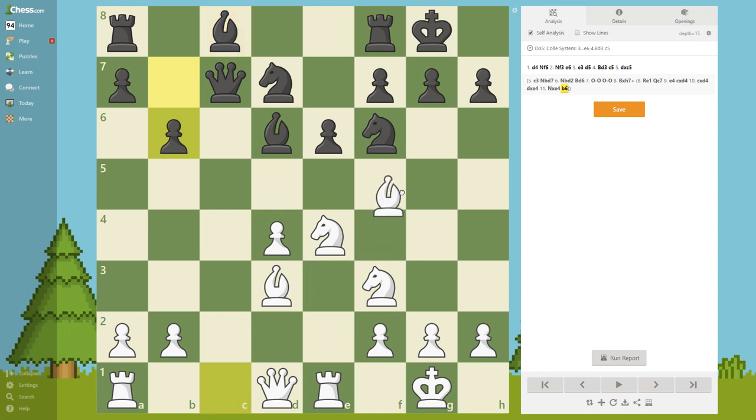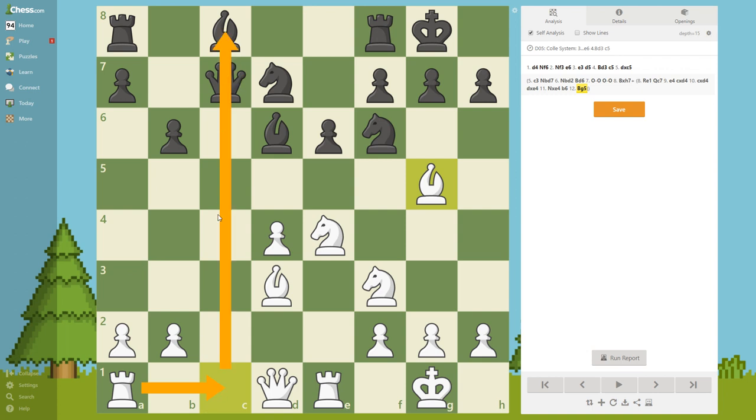Now what would you play for white? Pause the video. It is Bishop g5, activating the last piece and preparing to go with the rook to c1, attack this queen, occupy this file, and it's going to be great.